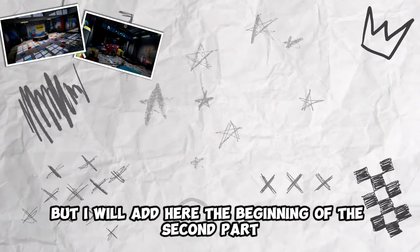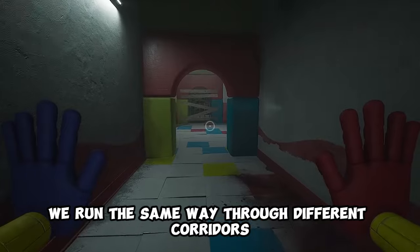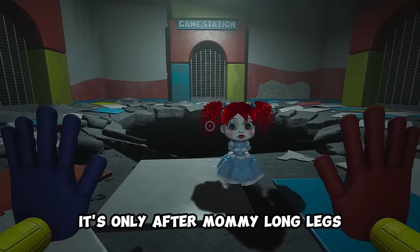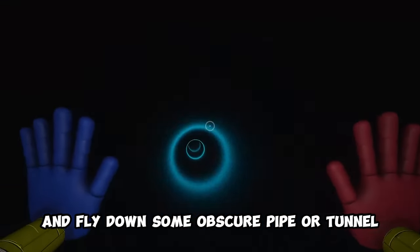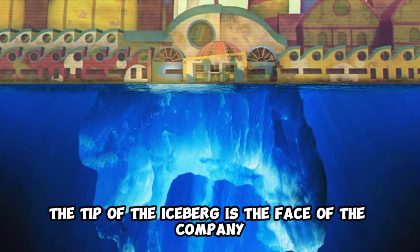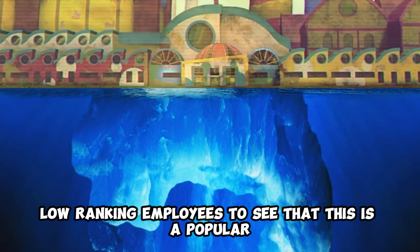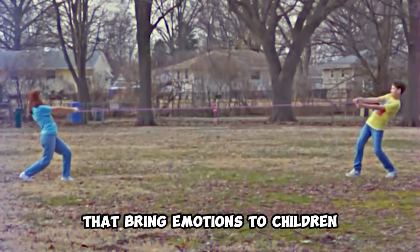I'll add here the beginning of the second part. After we release Poppy, we run through different corridors and even visit Elliot Ludwig's office — everything is on the same level. It's only after Mommy Long Legs kidnaps Poppy somewhere in the depths, and we jump after them and fly down some obscure pipe or tunnel, that we begin to descend. The tip of the iceberg is the face of the company — what all people should have seen: children, customers, low-ranking employees, seeing a popular growing factory that creates toys bringing emotions to children.